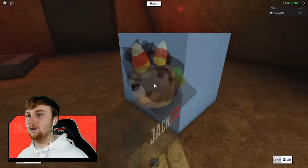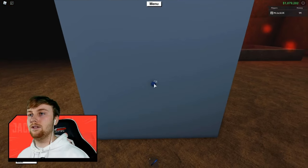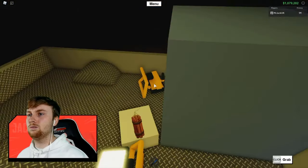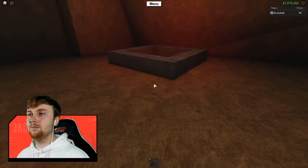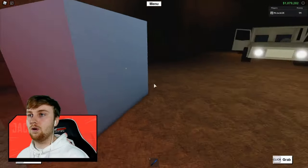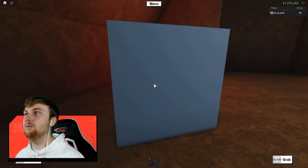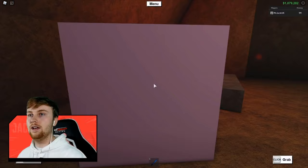These are just two random cubes I picked up from my base — not the cubes you need, but I brought them along for a demonstration. The cubes go up to around 25 different numbers. Pretty much you need cube number 12 and cube number 13, and you drop them into the slots here. For cube number 12 to work, you would have to click it — using 'open box' in the corner — 22 times.